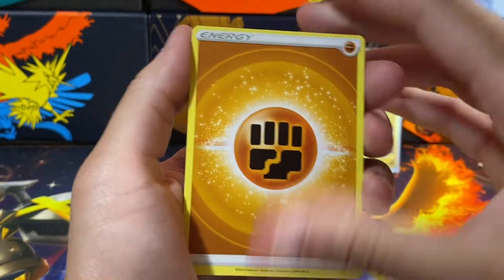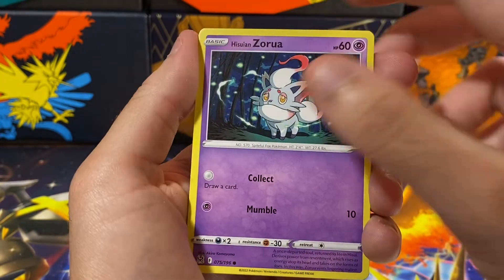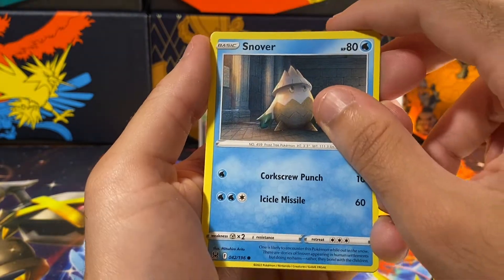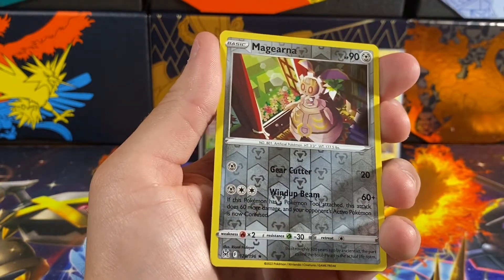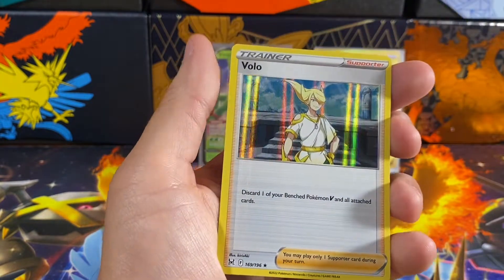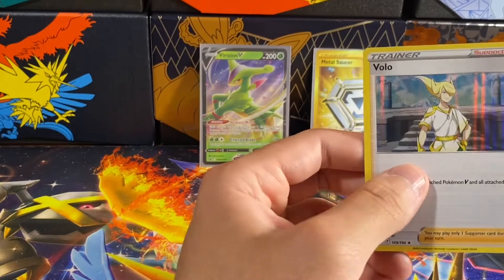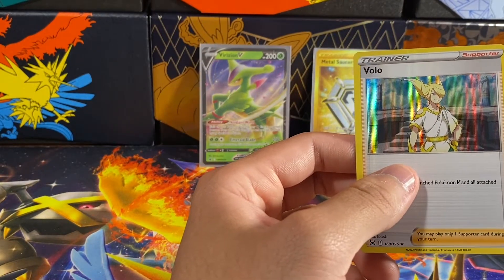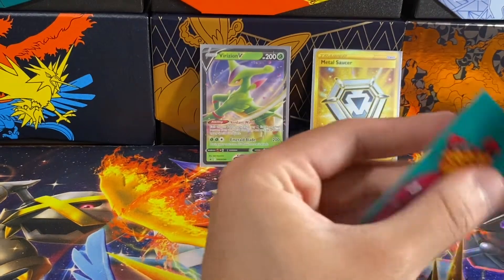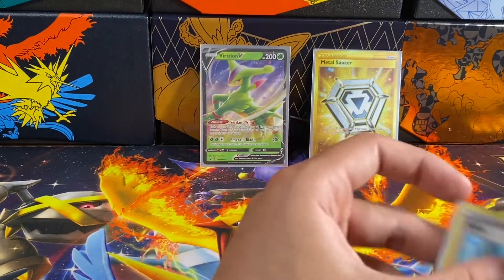Second Lost Origin pack — I'll save the code card for Instagram. We got an energy, Absol, Dawn Wings Necrozma gift energy, Fantina, Hisuian Zorua, Binnacle, Gumshoos, Bronzor, Snover — oh nice, a reverse holo rare Magearna! And we got a holo Volo — I think that's the Cynthia from Arceus. That's awesome! I wasn't really expecting a gold card out of this.